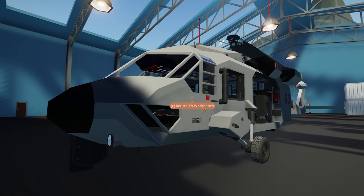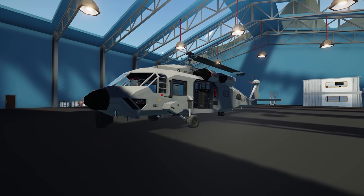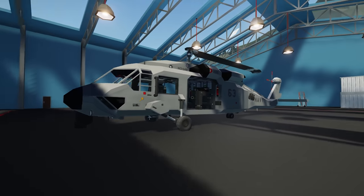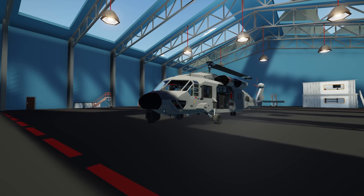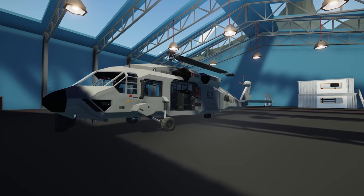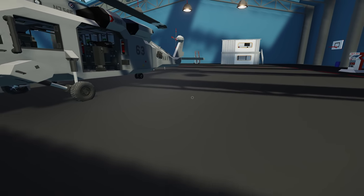For example, take this helicopter — if we were flying it, we wouldn't be able to fly and man two guns at the same time. So being able to hire AI to do it for you is really cool. It doesn't have to be a helicopter with machine guns — it could be a boat with cannons, a plane with targeting systems, a ship — so many things. Let's figure it out and see if we can get it to work.